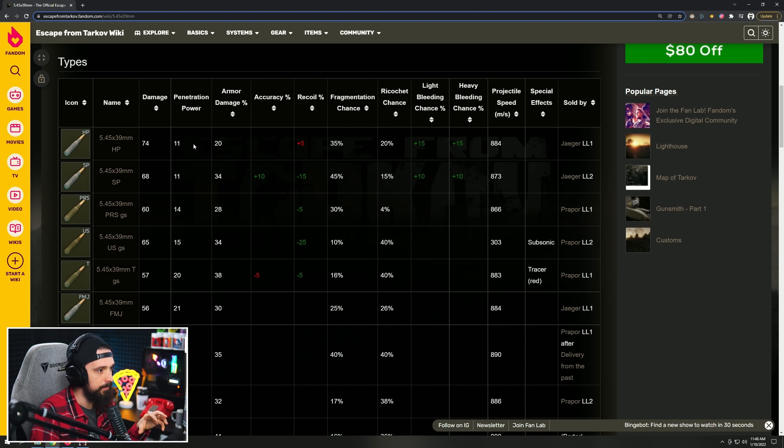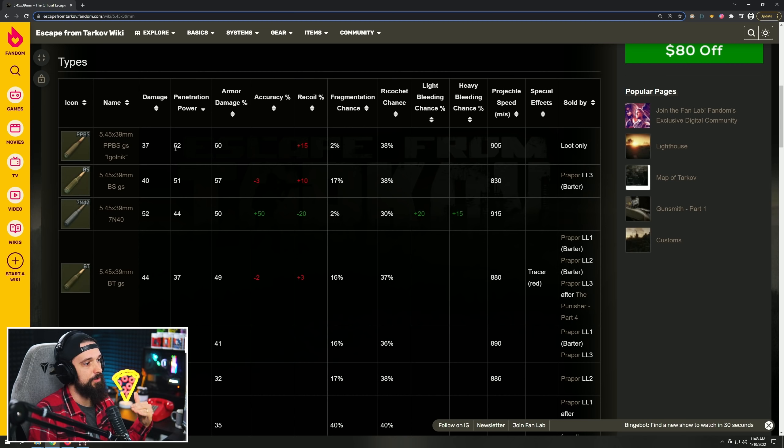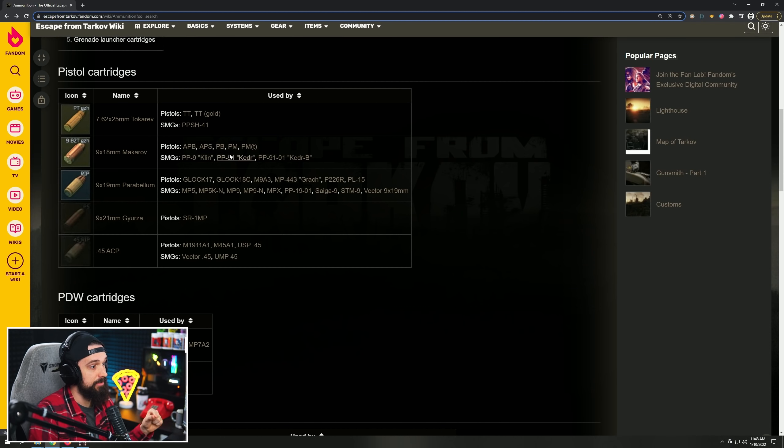If you sort by pen, you can see that most top-tier ammos have either negative recoil or no recoil modifier. The 7N40 is a brand new round — people have wanted something between BT and BS for a long time. It has 44 pen, 52 damage which is the highest of the top four rounds, and it reduces recoil by 20 on your gun, which is pretty crazy. That's why this ammo is so rare.